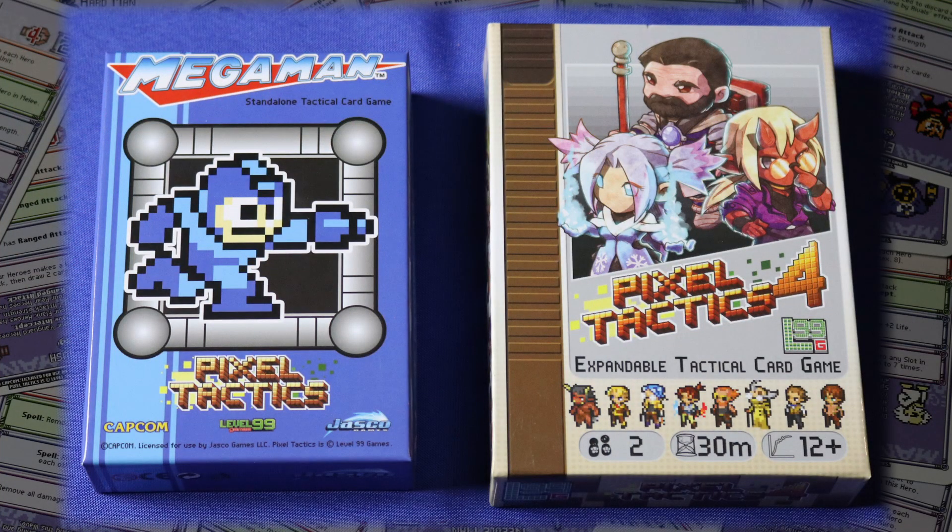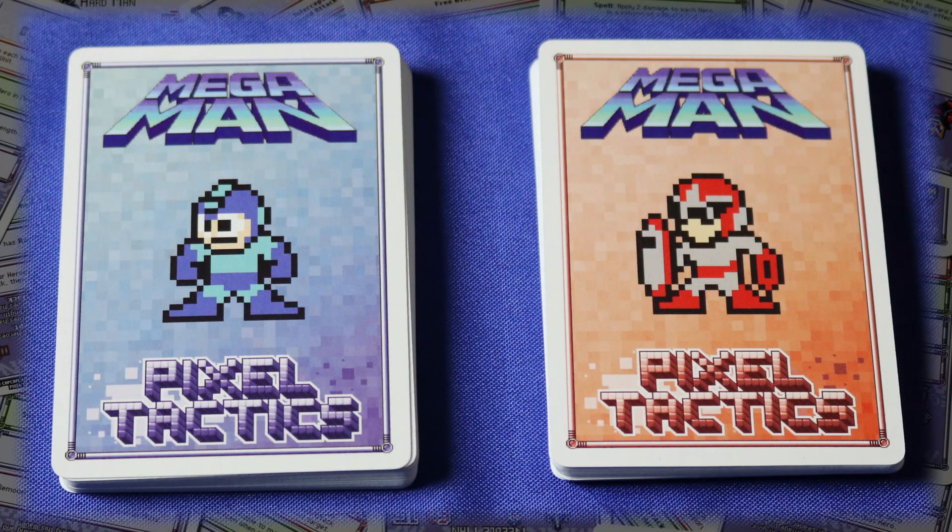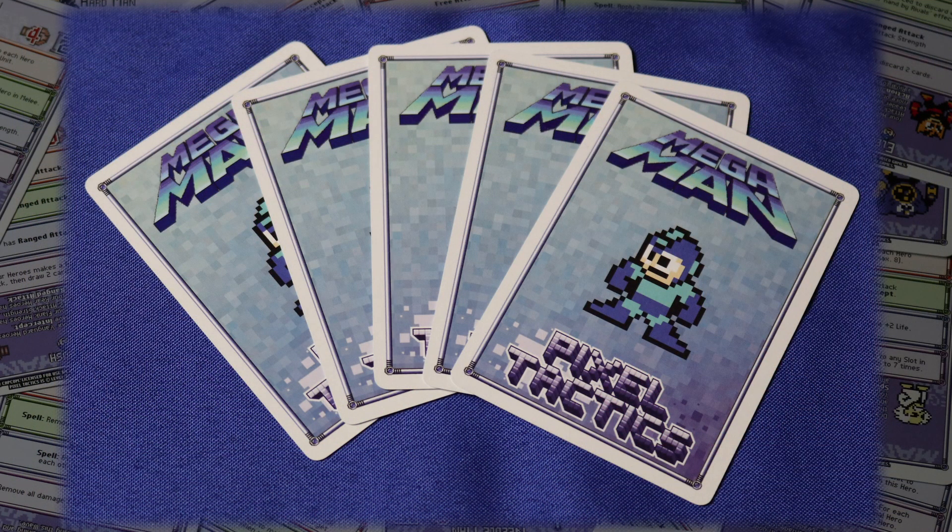In Pixel Tactics, two players will be competing to take out the other player's leader before their own is defeated. To start, each player has an identical 28-card deck, one in red and the other in blue. Each player should shuffle their deck and draw five cards.